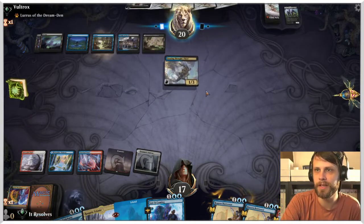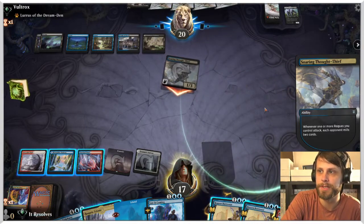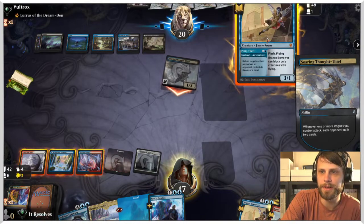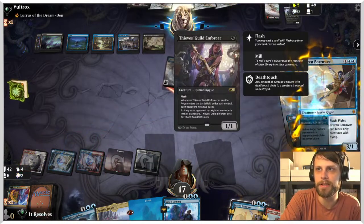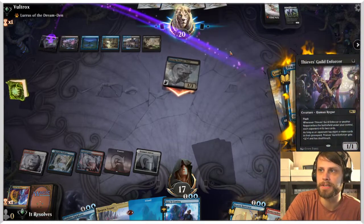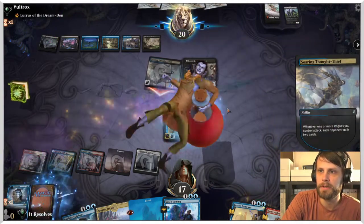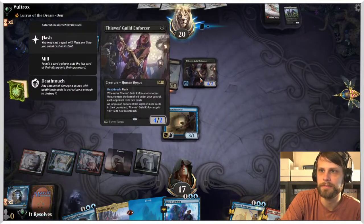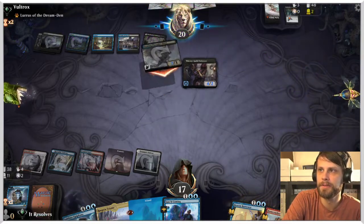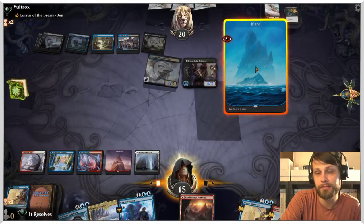Here we can counter something if they decide to do something. The other option is to flash out the Brazen Borrower and try to block here. The Thieves' Guild Enforcer — there's a lot of cards they could have that would be very frustrating. But I think trying to flash this out first is going to be the best thing to do. They did get the Suffocating Fumes — did not expect that! So what do we need to do here? We do need to get some creatures down realistically.